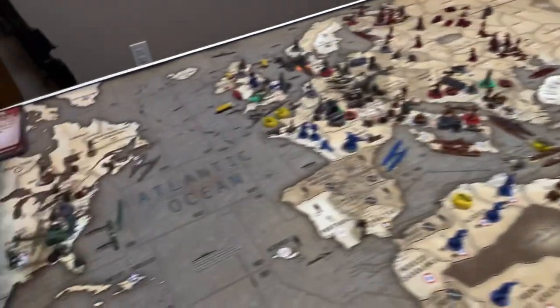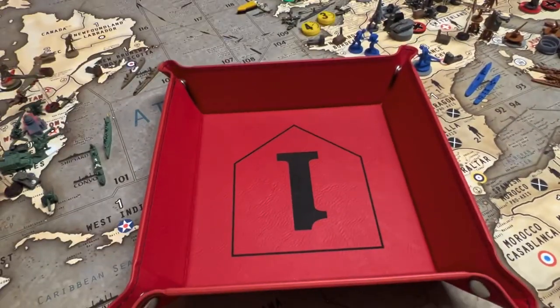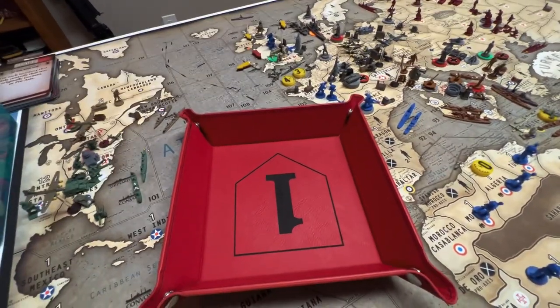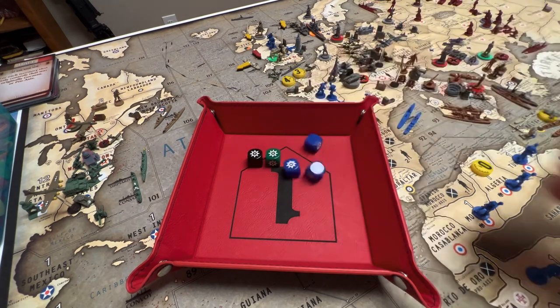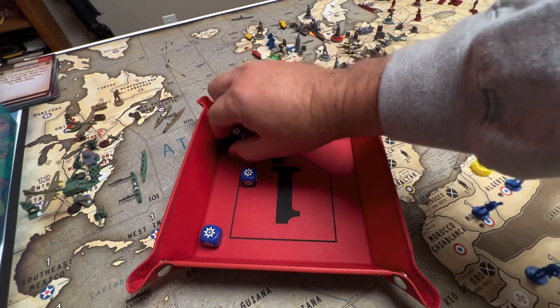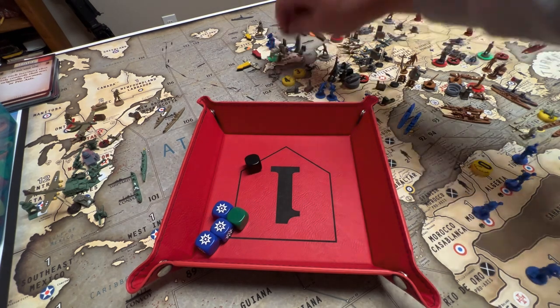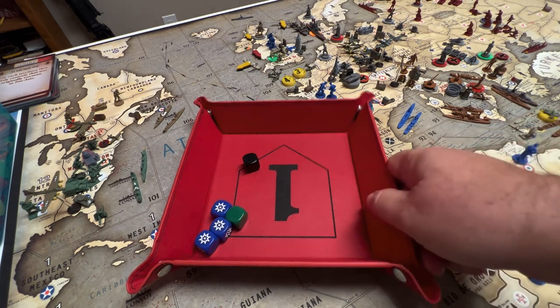For the northern naval battle: Germany defends on a one, Britain has a destroyer on two and three fighters on three. We got a cocked die but did get three hits with the fighters — the German sub is dead and doesn't take anything with it.